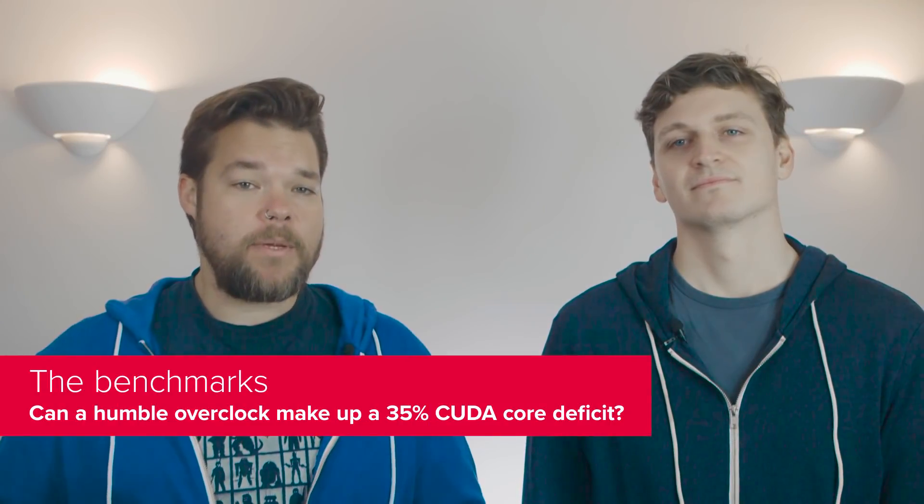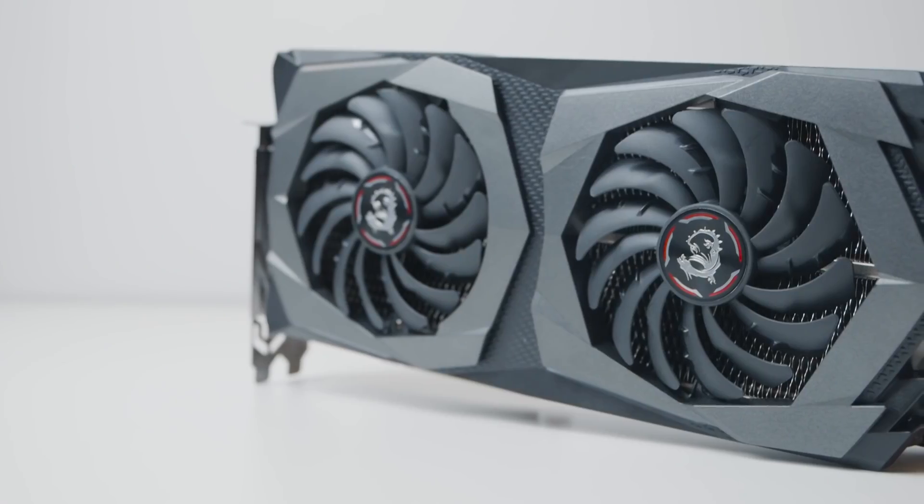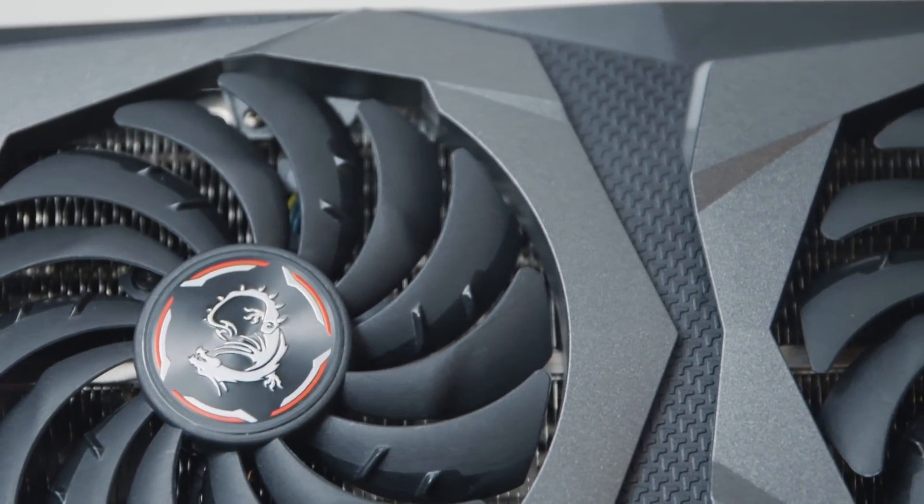The RTX 2070's 8GB of GDDR6 memory was also in need of a little TLC to get it up to speed with the GTX 1080 Ti's 11GB of GDDR5X. With bandwidth of 484GB/s versus 448GB/s and capacity of 11GB versus 8GB, there's a considerable memory performance deficit. Luckily, it was pretty painless to tack on an extra 500MHz to the memory, equating to a bump from 14GB/s to 15GB/s. Rather than the reference boost clock of 1620MHz, the MSI Gaming Z starts with a 1710MHz boost clock — already a 90MHz factory OC bump. We're also only putting this card up against Nvidia's reference Founders Edition 1080 Ti, as pitting it against the Gaming X Trio would have been too cruel.